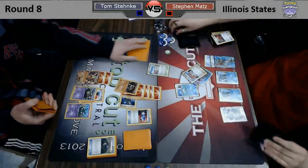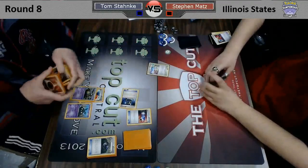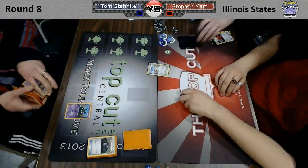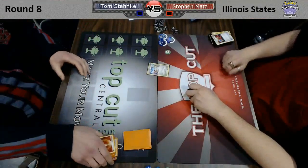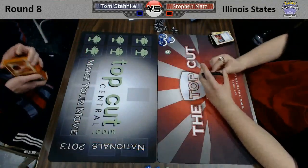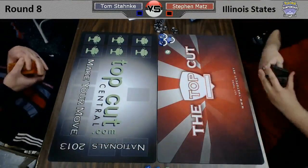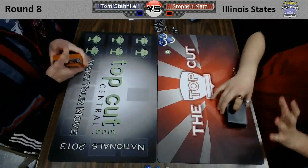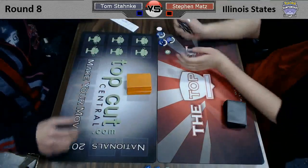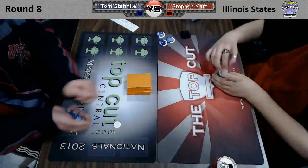That's going to be the game because Tom has that Pokemon Catcher for the Black Kyurem EX. He takes his final two prizes and wins the game to go undefeated here at the Illinois State Championship. He will be the number one seed heading into day number two at this huge tournament, filled with tons of great players — 130-plus players with world champions, world's finalists, and national champions. Tom is the one who comes out on top in day number one. Congrats to Steven for going 7-1 — that is no small feat. We'll see both these guys in the top 16 for day two. I'm Puka here from the Top Cut — thanks for watching, and I'll see you next time.